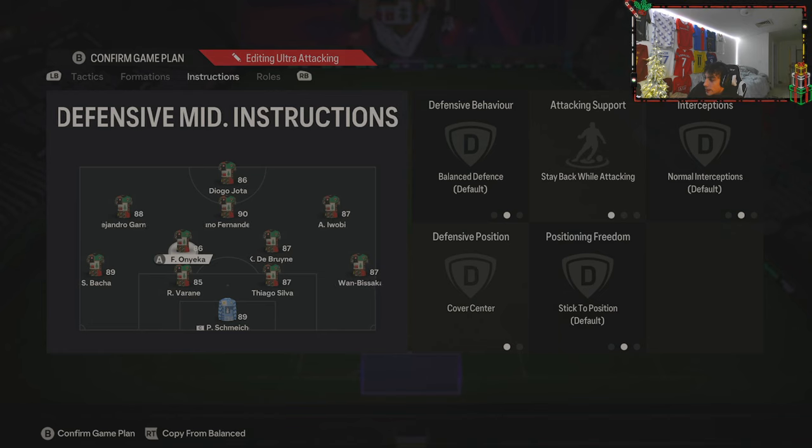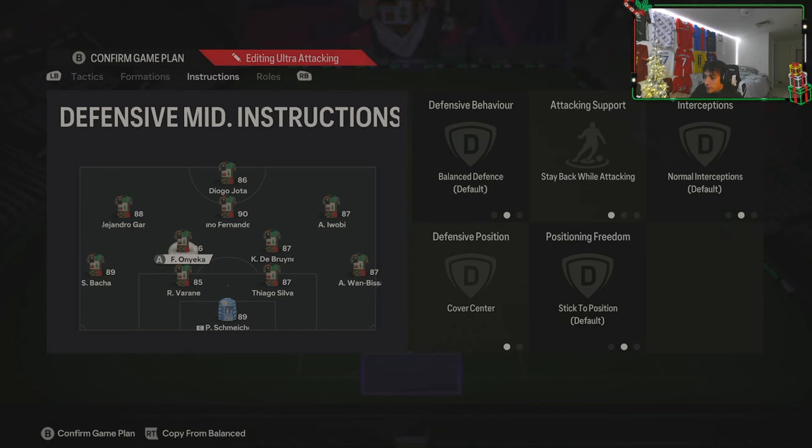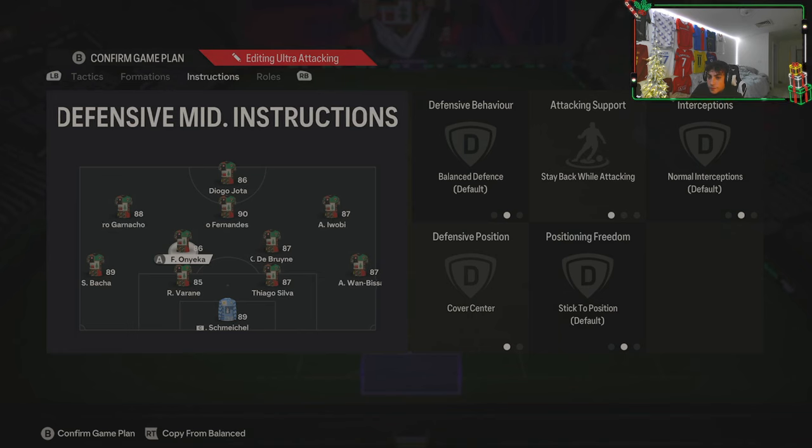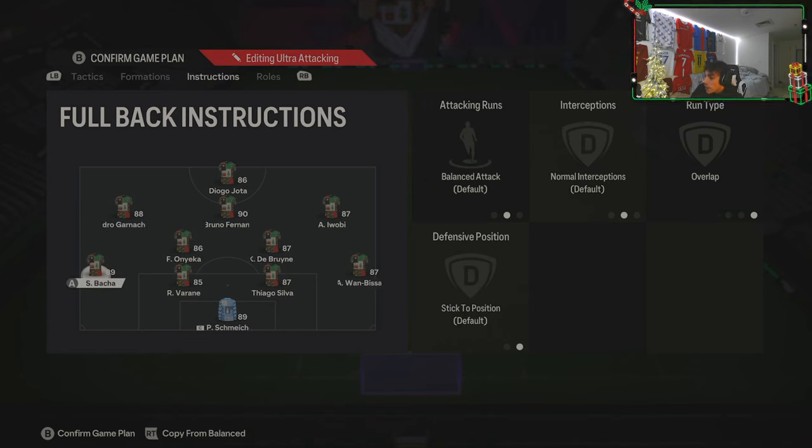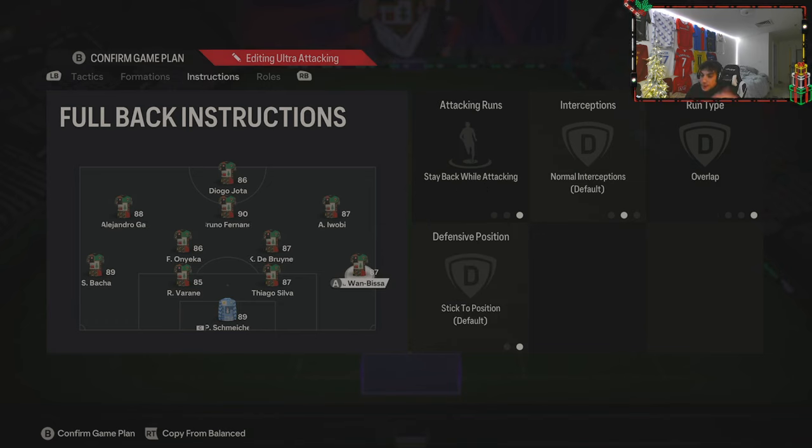Your two CDMs are both on stay back while attacking and cover center. You want your more defensive CDM on the side of your attacking fullback — for me, Onyeka is much better at defending than De Bruyne. Bacha is my attacking fullback; she's on all balanced and overlap, so she sneaks forward, gets involved in the attack, and opens up a new lane when the middle is congested. If you get counterattacked, Saka is still back, shifting it into a makeshift three-back. The stronger CDM floats in that hole on that side. Saka is on stay back while attacking and overlap — you still want him making a slight overlapping run when needed, but staying back since Bacha is pushing forward so you're not left with just two center backs.